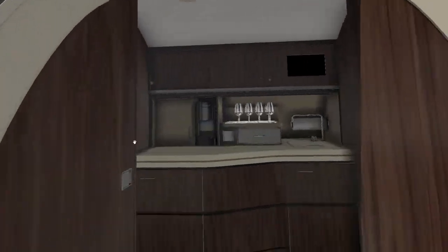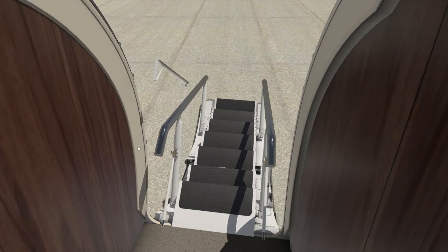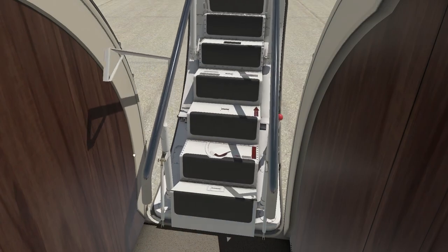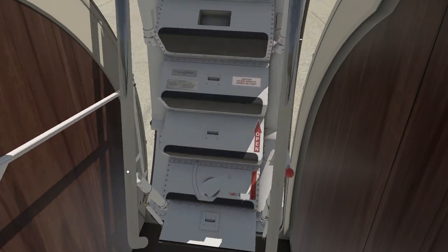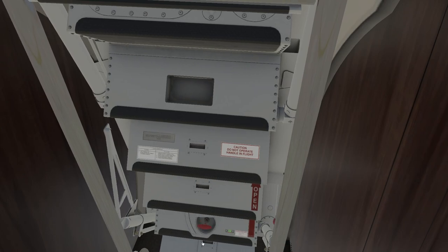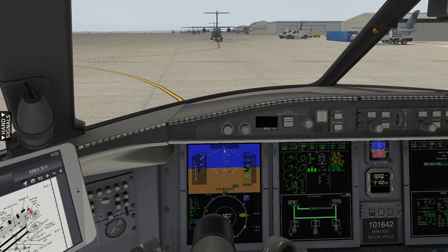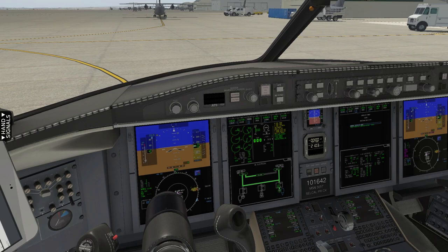Back up into the aircraft. The door is coming closed. We're going to lock it and now we're going to sit in the seat and get engine number one started. Now that procedure is completed, we're now at engine start procedure, cross bleed.